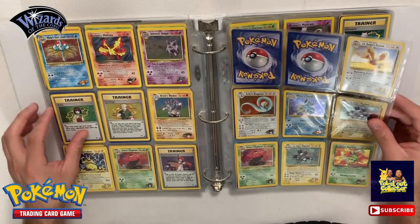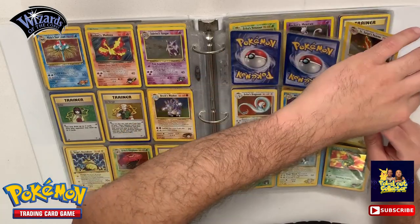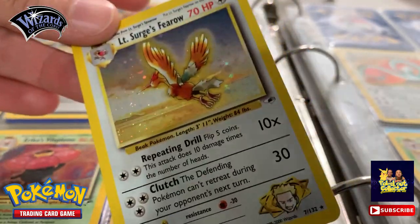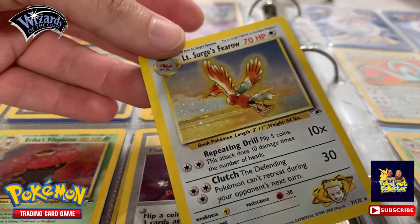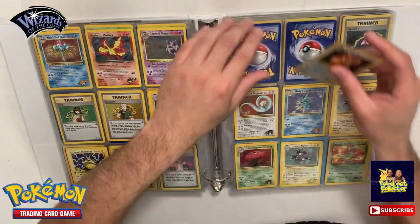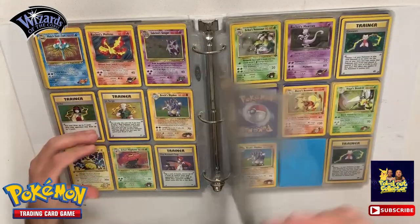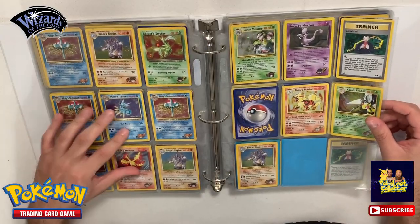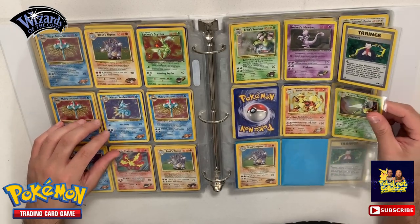All of these are just Gym Heroes duplicates. Is this damage or is this the sheet? No, that's just a sheet - as you can see the sheet is the reason why I don't want to keep them here anymore. Which card is that? This is a Lieutenant Surge's Fearow - you haven't seen that one. But yeah, so these are all Gym Heroes duplicates. I probably have another set I can do; I just haven't gone through all my cards.